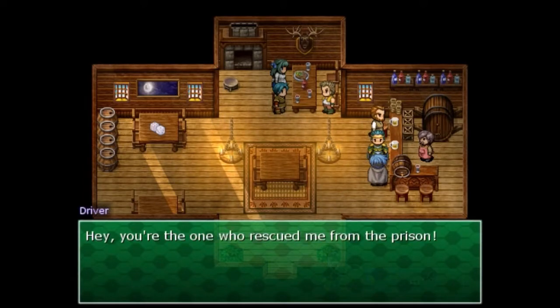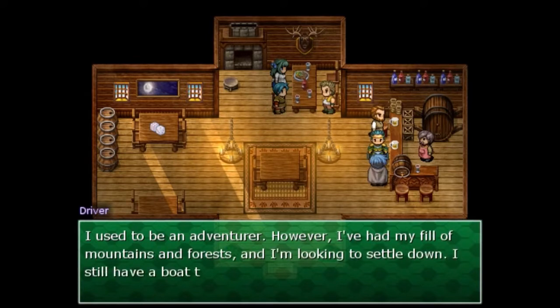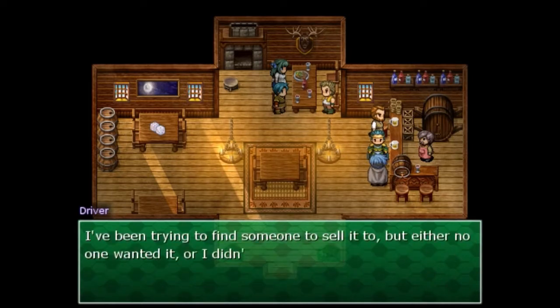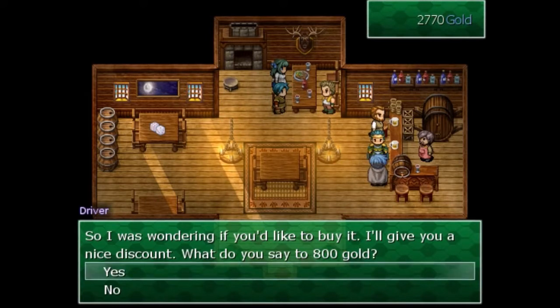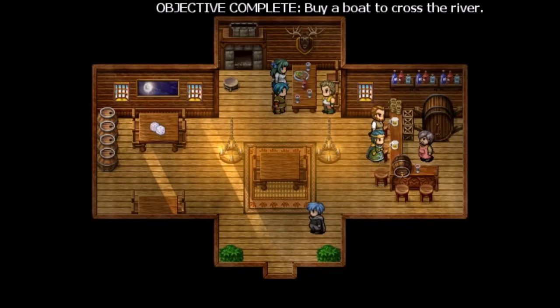Hey, you're the one rescuing from the prison! Got an offer for you — I would only make this offer to you, so think carefully. I used to be an adventurer. I've had my fill of mountains and forests, so I'm looking to settle down. I still have a boat I used to get across the river to the south, but I don't need it anymore. You look responsible enough — you saved me from that prison — so I was wondering if you'd like to buy it. I'll give you a nice discount. 800 gold? Breaking the bank much? I also bought more lockpicks offscreen. We got the boat. Let's go.